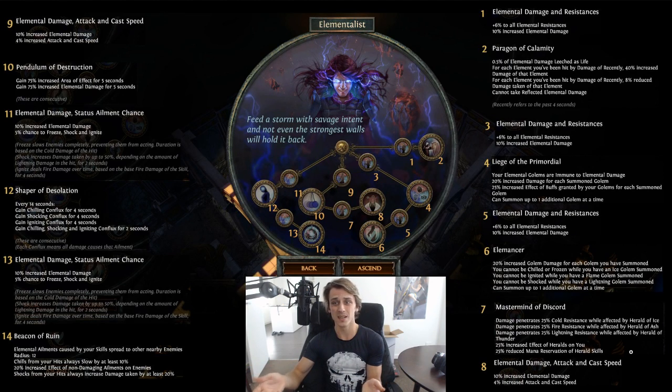It's probably going to be a worse version of Inquisitor anyway if Inquisitor doesn't get changed - it doesn't really give reason to take this over Inquisitor for elemental builds, unless you factor in the elemental leech. Maybe there's something there, but we have to wait and see. Nodes 3 and 4 are Liege of the Primordial: your elemental golems are immune to elemental damage, 20% increased damage for each summoned golem.